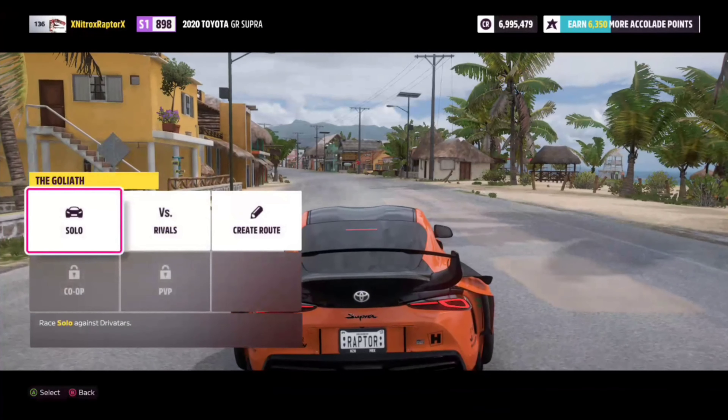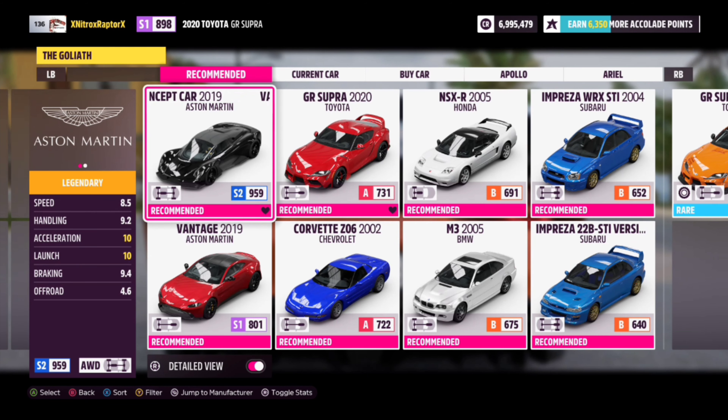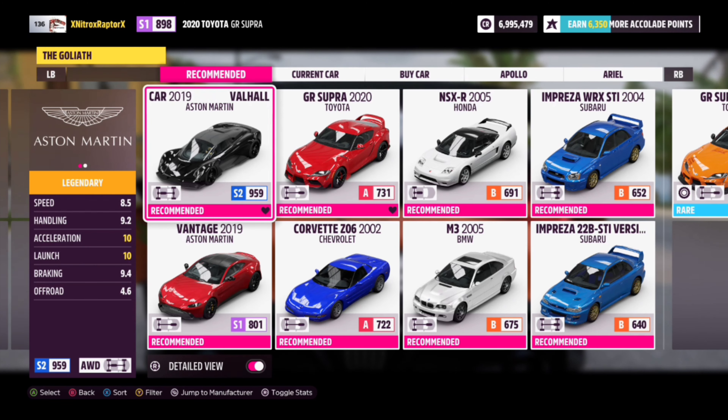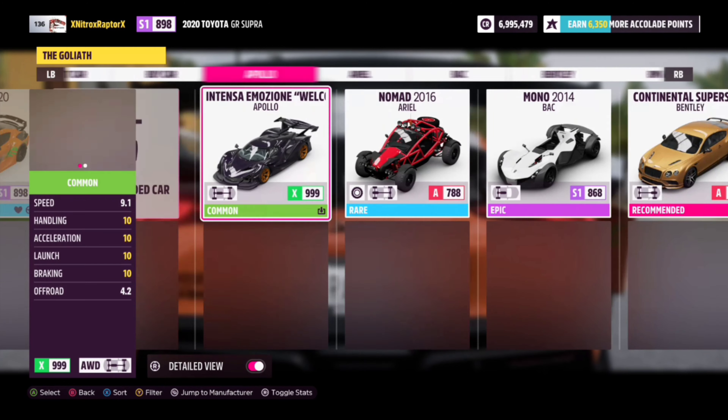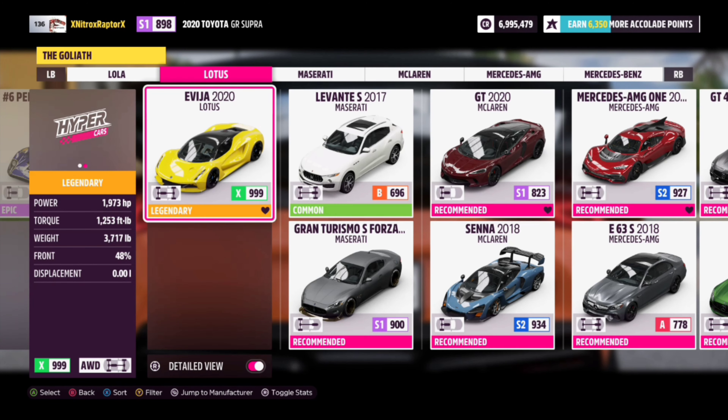So we're going to start up the Goliath. Right off the bat, the recommended car is the Aston Martin Valhalla, which is a very awesome car. Definitely recommend it. If any of you guys don't have that yet, get one. It is awesome. Well, we've got the loaded Savaya. We're not going to use that since, even though it has almost 2,000 horsepower, it's really only meant for going in a straight line.